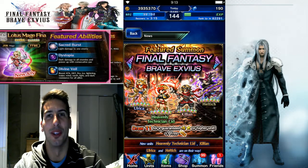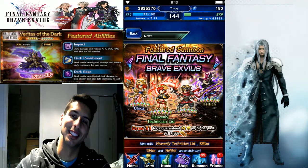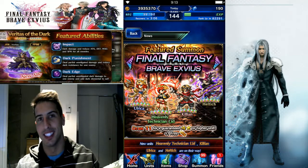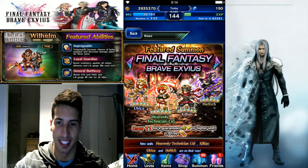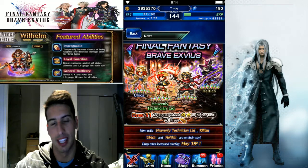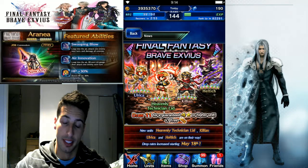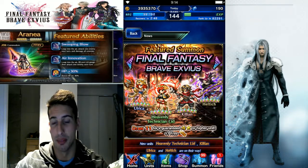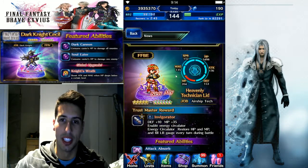Hey, what's going on guys, it's your boy Tosi and today we are back with Final Fantasy Brave Exvius. You guys can see right here, we're getting a new banner again — CG LID is coming to the global side. You draw 11 and you're guaranteed the four-star unit plus a free ticket, which is pretty good. Free stuff is still something they're giving you at the end of that summon.